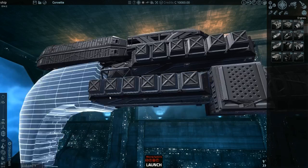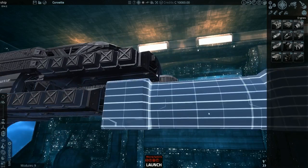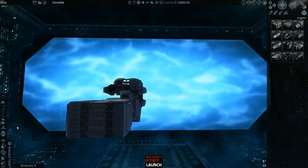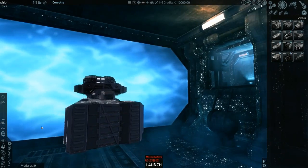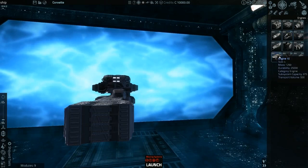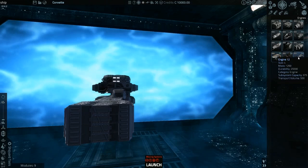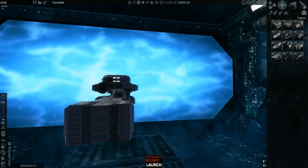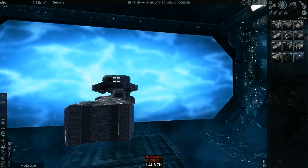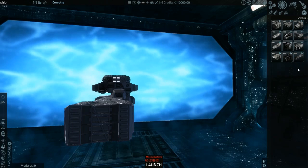You do realize there's a minimum amount of crew you're going to need to run this thing, right? And the mess halls? And the crew quarters? And the sensors array? And the shield hall? Turrets. There's a terrible... I wonder which engine I want — looks like it's just for looks.